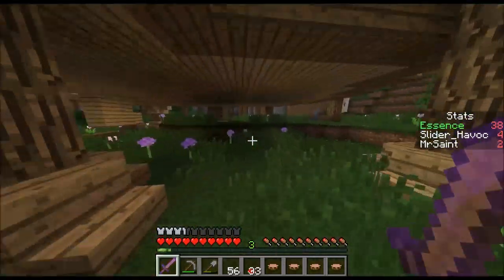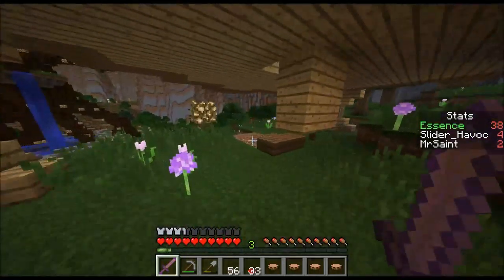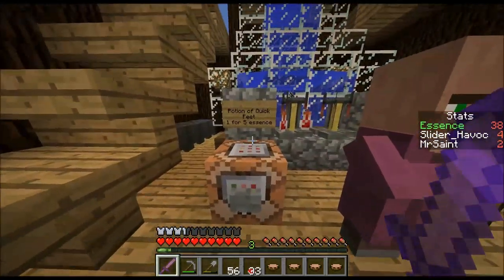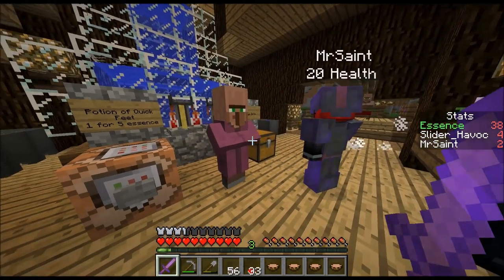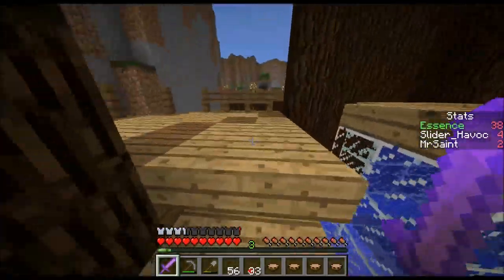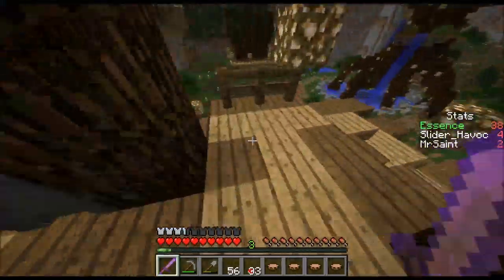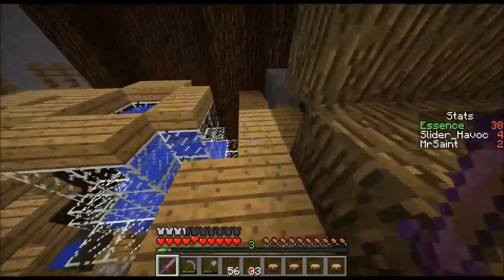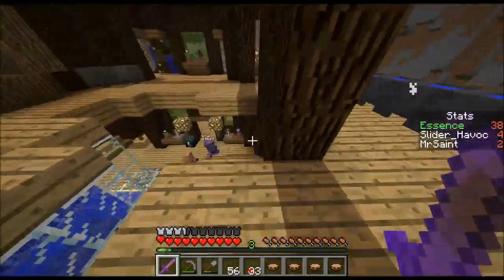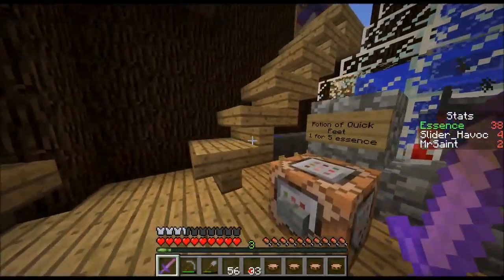I'm guessing this is the potion shop because it has a little water bottle down there. Item info — one second, let me read this. Potion of Quick Feet: speed when applied, 20 speed. It's just five essence — that's not bad. It gives you 20 speed for one minute, which is kind of interesting. And I made a little bottle.